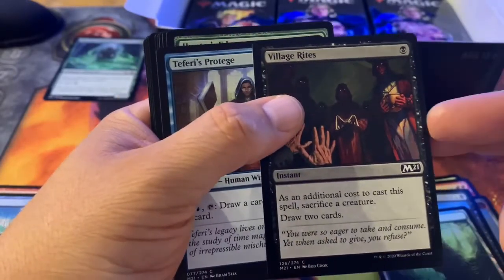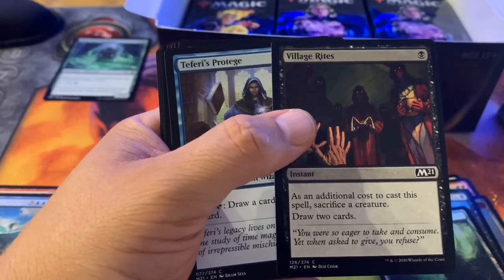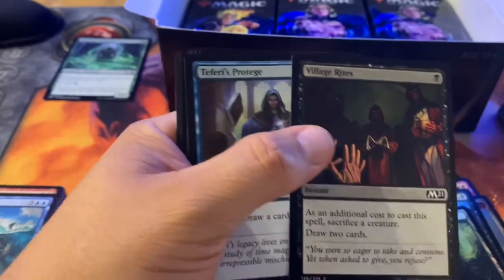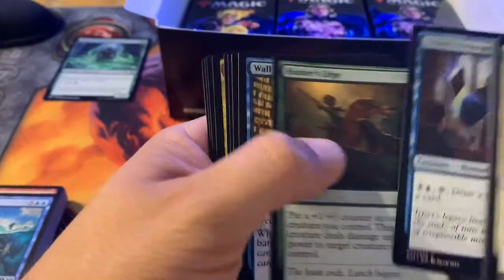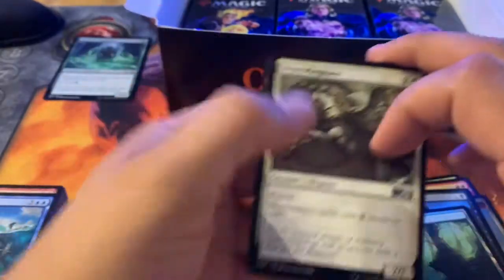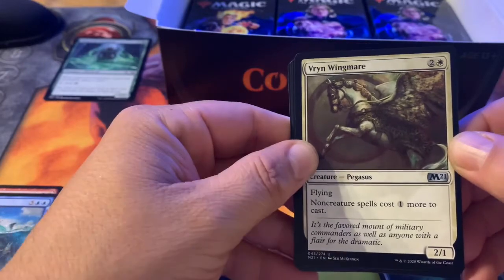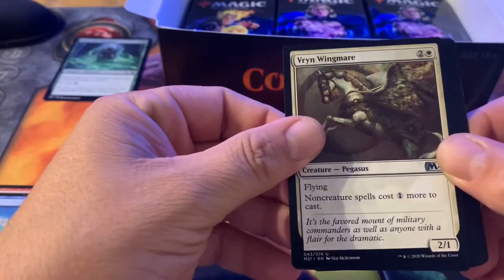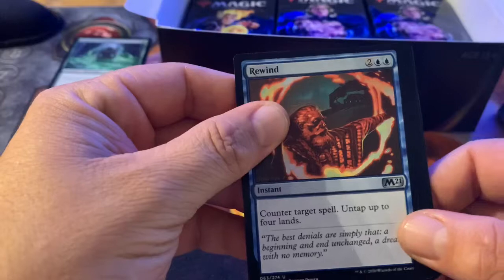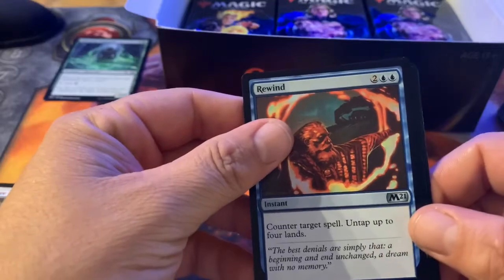Village Rites — for one black, as an additional cost to cast you sacrifice a creature, but you draw two cards. With the right sacrifice strategy this card is great. Vryn Wingmare — for two and a white, flying; non-creature spells cost one more to cast. Nice Rewind — I always like this card; for two and two blue, counter target spell, but then you get to untap up to four lands. Really good value.